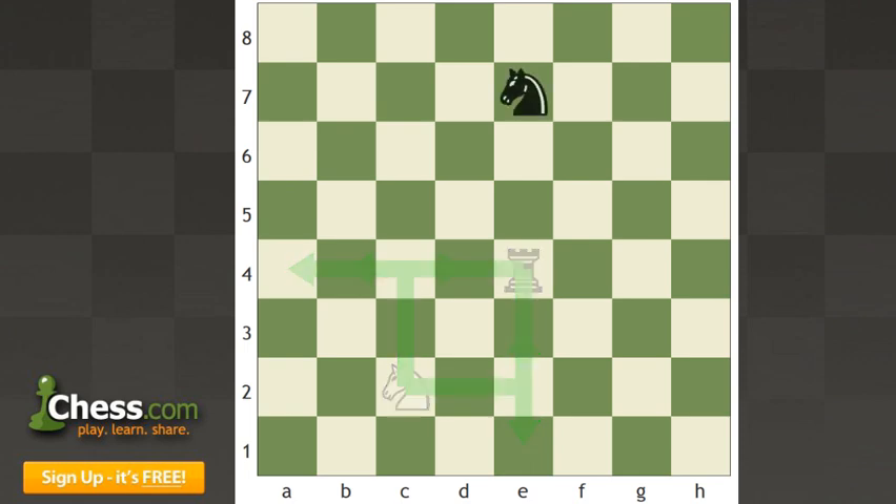So if the knight's on e7, what are its blind spots? g5 and c5. If you cannot get on one of these squares and you have to get up close to the knight, then stay on a vertical or horizontal square. It'll take the knight three moves to get to one of these squares.